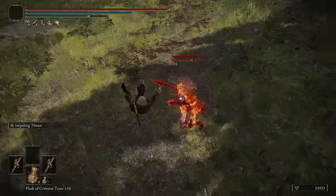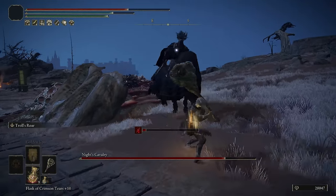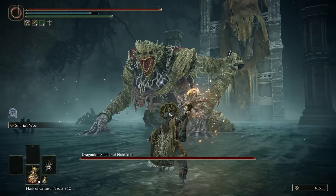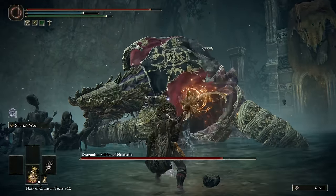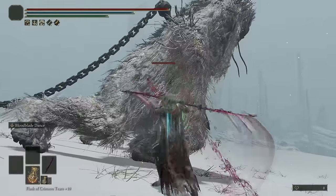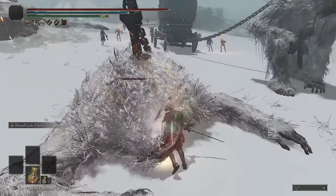Unlike attack motion values, status motion values almost never climb above 100 in any instance. Most charged heavies have attack MVs around 160 to 180, while the status MVs remain at 100. The attack MVs on weapon skills cover an incredibly large range — some have large MVs by themselves, some have multiple hits with smaller MVs and then a larger one, and some have a quantity of attacks that rival the list of rules on the average Discord server with no recognizable pattern.